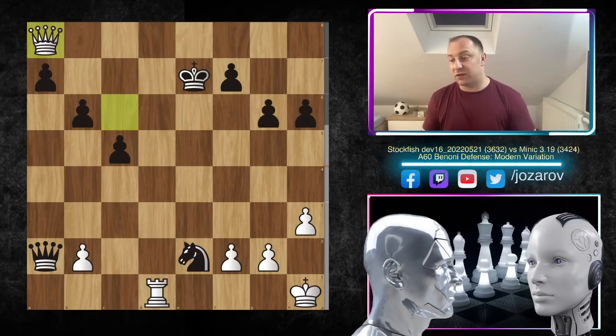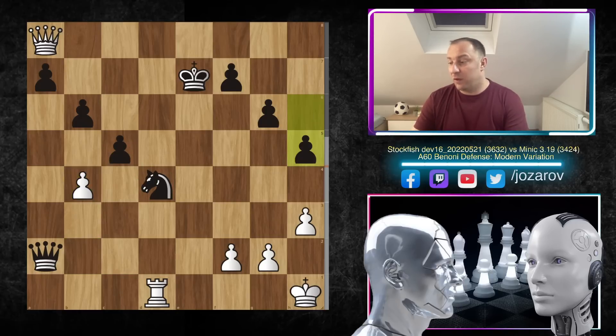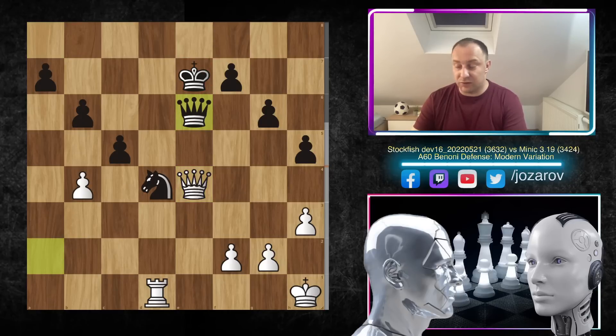Minic has a three-versus-one situation on the queenside, so if black manages to play a solid game with the knight, this could be playable and maybe a drawn position. That's why Minic tried knight to d4 to cement the knight in the center. But Stockfish continues the pressure with b4, trying to deflect the pawn from defending the d4 knight. We have h5, queen to e4, queen to e6 — Minic trying to simplify by trading rooks. But Stockfish plays queen to d7.